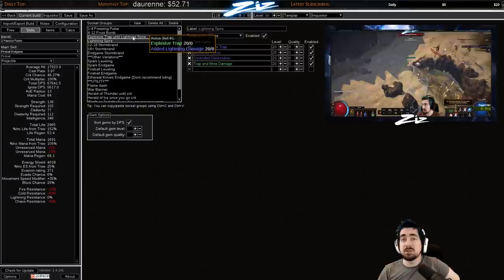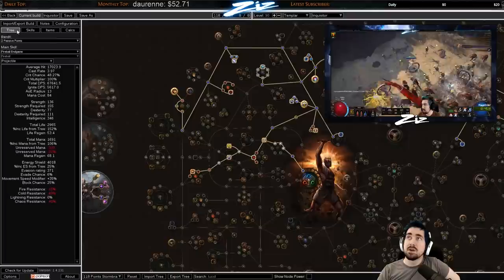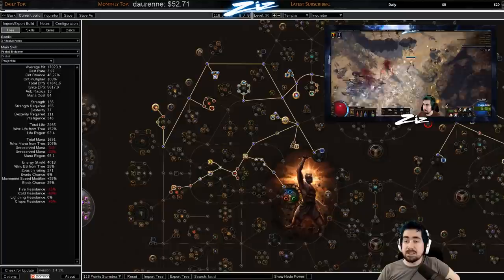It's worth making a Shadow character on league start just so you can buy Explosive Trap. You also have a good chance of checking the vendors for a blue-blue-green wand, which is very useful. One thing that's very much changed in the leveling process is Controlled Destruction — they've changed it so you can go below zero percent crit now.